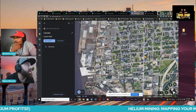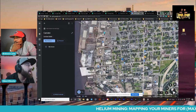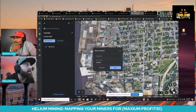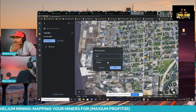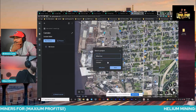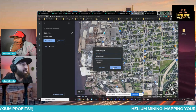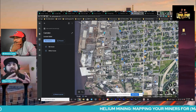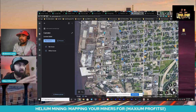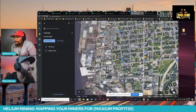Next thing you know, you click here and we're going to go ahead and mark Mike's house. The thing is guys, you don't want to be too close with your miners because if you are, you're kind of taking away from each other's rewards. So then we would say, okay, where's John? John lives over by the liquor store — John lives on top of the liquor store.